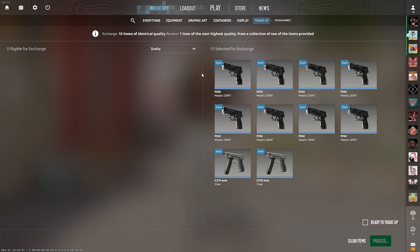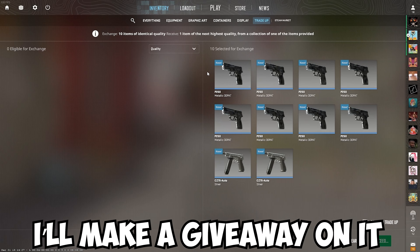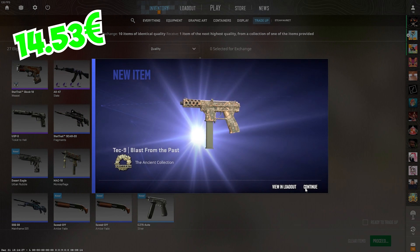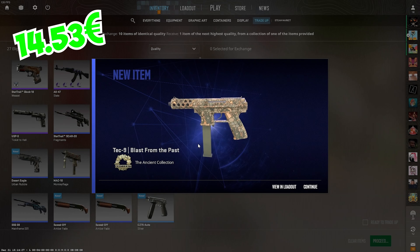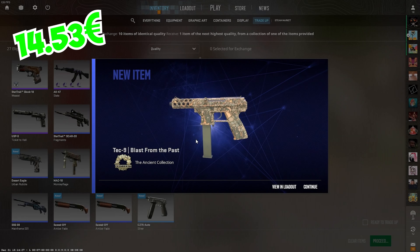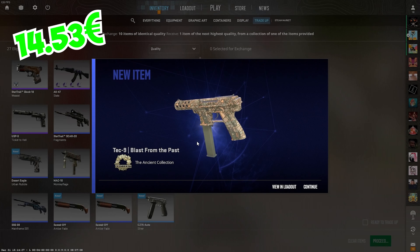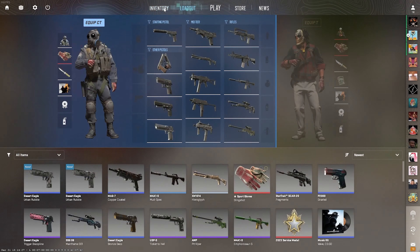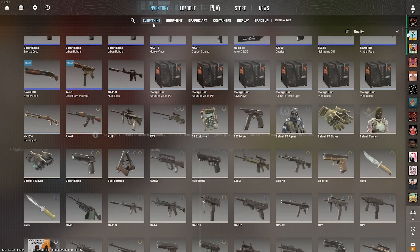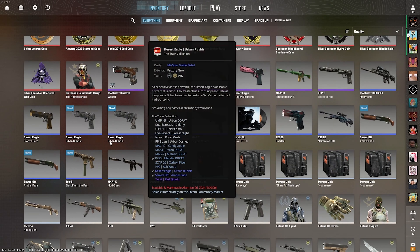If I get the AUG Jade, I will keep it myself — probably to make some other videos. If I get anything else from the ancient collection, I will make a giveaway on my Discord server. We at least got one thing from the ancient collection — Take 9, Last from the Past. Not really what we wanted, but it should be around 11 euros. We spent 45 euros in total, so it's still a big loss because we were extremely unlucky, only hitting 1 out of 5.